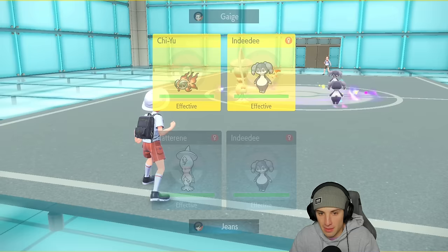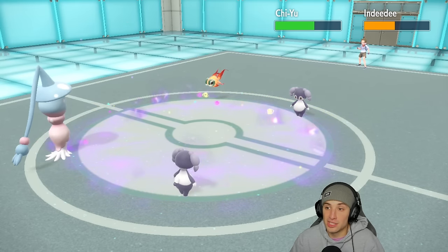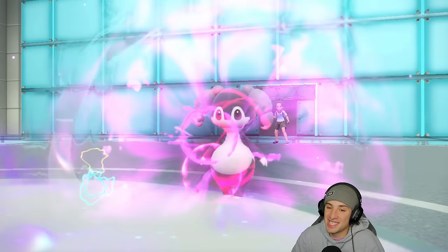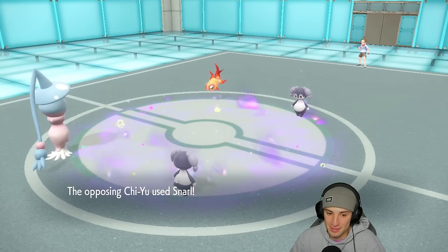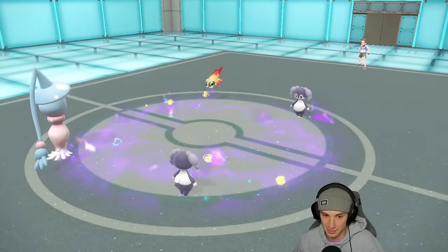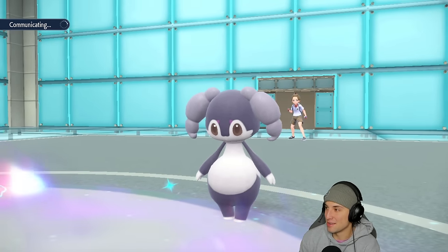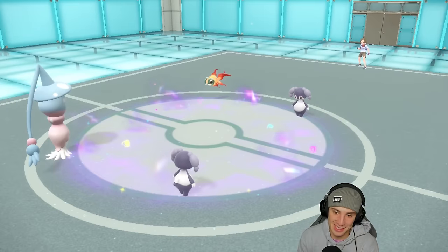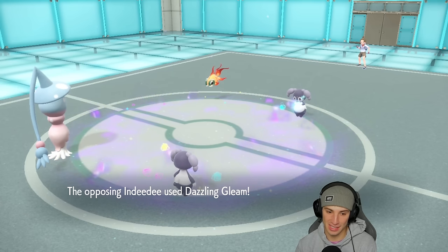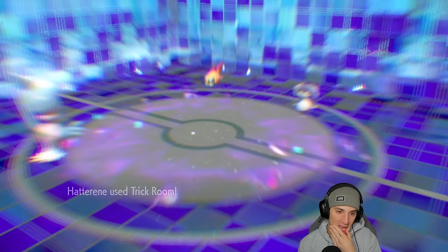I pop Dazzling Gleam and Psychic — Dazzling Gleam chunks up some nice damage, Sitrus Berry activates on their Indeedee. If their Indeedee pops Trick Room it could get ugly. They go for Strong Jaw — their Indeedee pops Trick Room. Now I need to reset, going Follow Me and Trick Room again. Should have probably Imprisoned Trick Room earlier. Hatterene survives the shot — Trick Room is back up, five turns left. We're not playing around anymore.